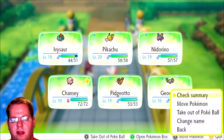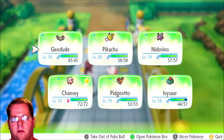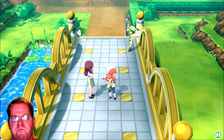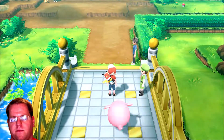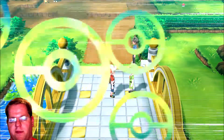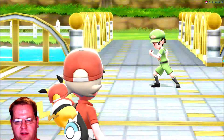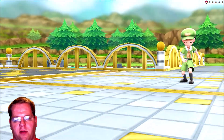Chansey's not strong enough — let's use Geodude a little more. I'll probably regret this. Okay, I'm gonna get stomped now. We're at trainer number five — here we go. This whole thing's a joke. I mean it's a great way to get money and Pokeballs.